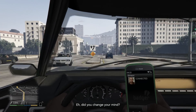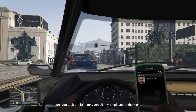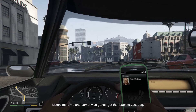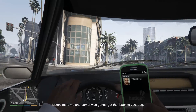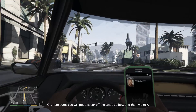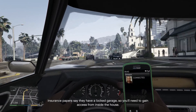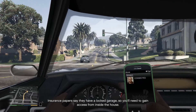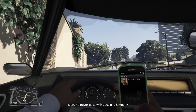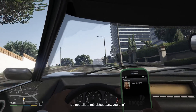Did you change your mind? When I discover that you betrayed me, perhaps. I hear you took the bike for yourself — my employee of the month. Listen man, me and Lamar was going to get that back to you. I am sure. You will get this car off the daddy's boy and then we talk. Insurance papers say they have a locked garage, so you'll need to gain access from inside the house. Man, it's never easy with you, is it Simi? Do not talk to me about easy, you thief.